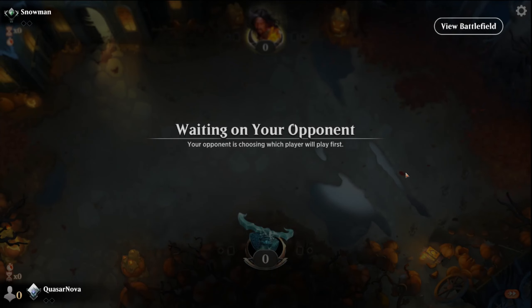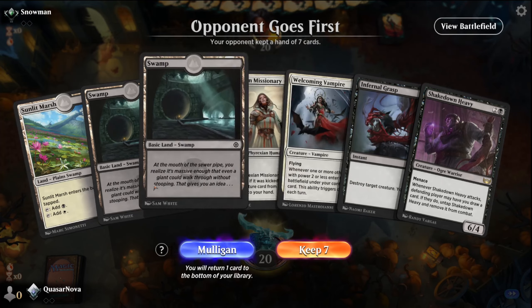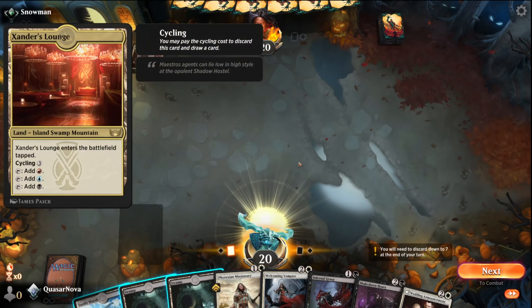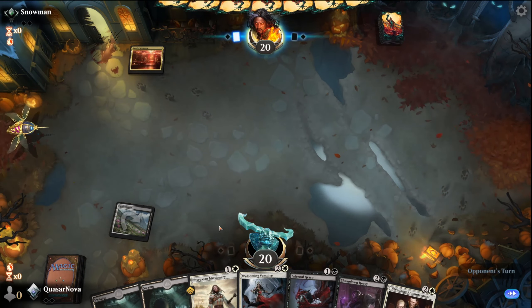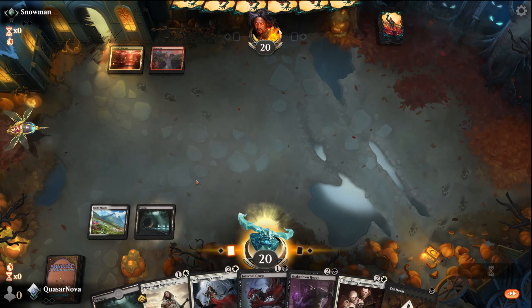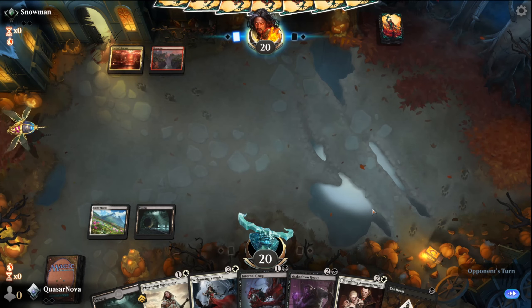We got a platinum player. I have no idea what we're up against — maybe a Gix deck. Drop our tap land first just to get it out there, that'll give us a white source. We got a Cutdown for early game removal. I'm going to pass so we have Infernal Grasp up, and then try and prop the Welcoming Vampire with the Phyrexian Missionary.